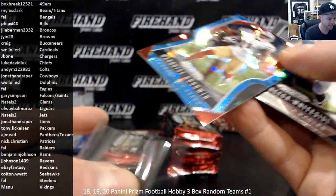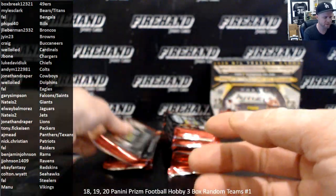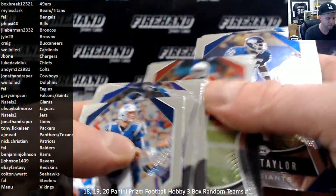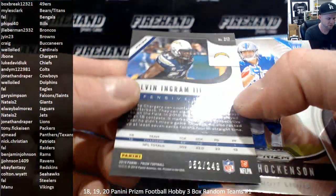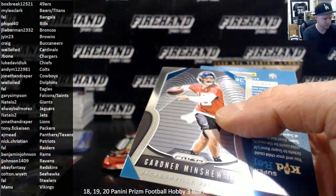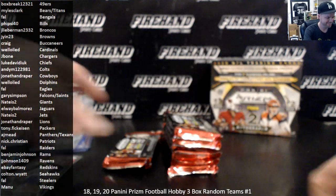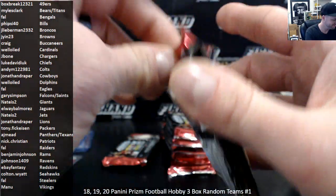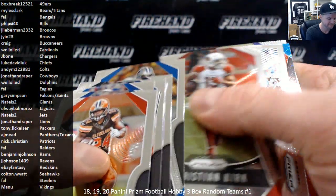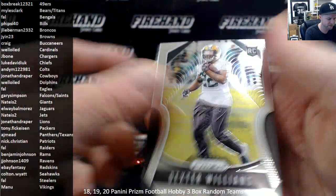Marquise Goodwin for the Niners, numbered to 99 Blue Crystals. JJ Arcega-Whiteside and Ryan Finley rookies. Melvin Ingram orange, numbered to 249 for the Chargers. Hawkinson and Gardner Minshew. Insert of Cam Newton hype, Luke Kuechly for the Panthers Red Wave. Jalen Ferguson and Dexter Williams.